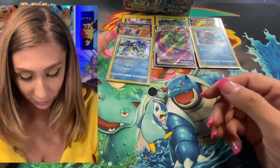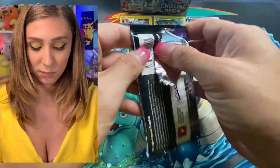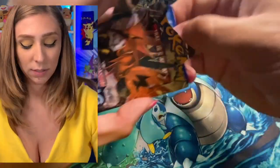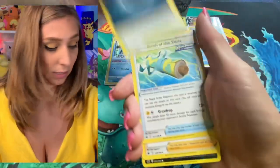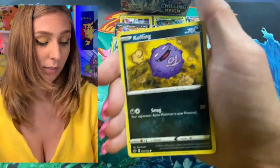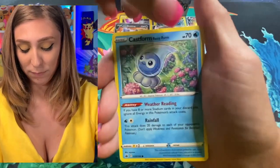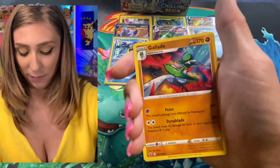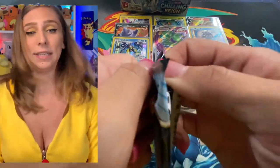Last pack for the left side, starting with Zapdos. Dynatree Hill, Scroll of the Skies, Agatha, Puffin, the Mask, Snover, Castform, another Castform, Braviary for the reverse holo — Qwilfish — and for our rare, Gallade. Cool. Moving on to the right side of the box.